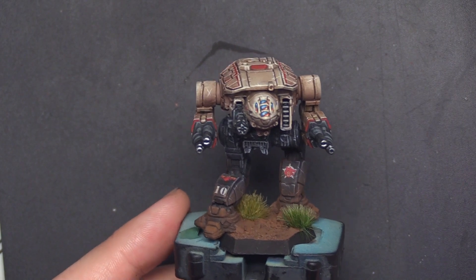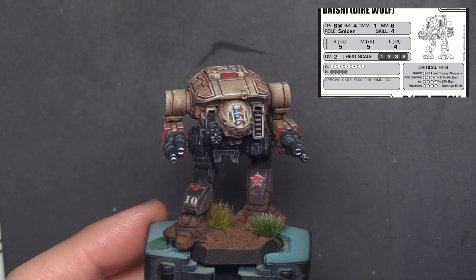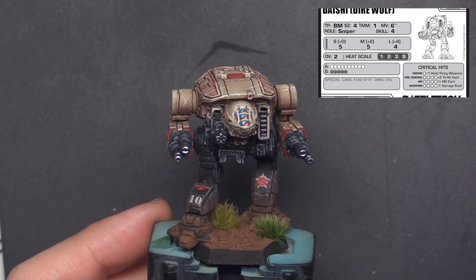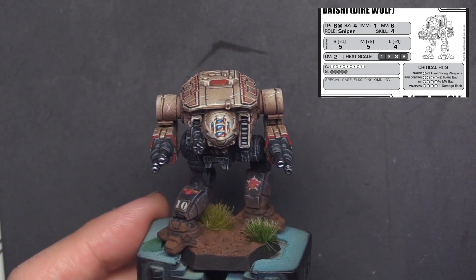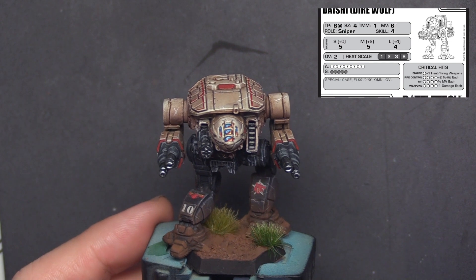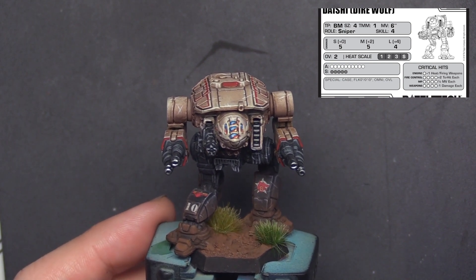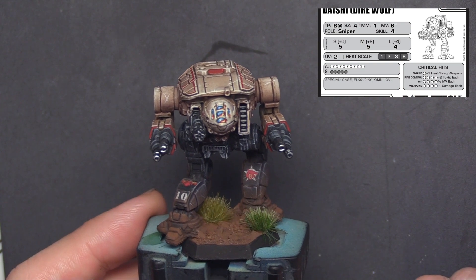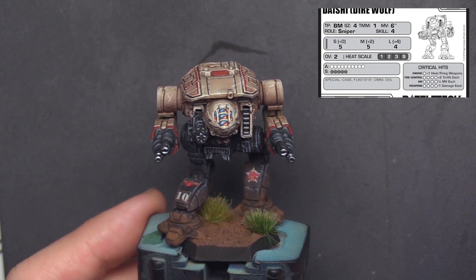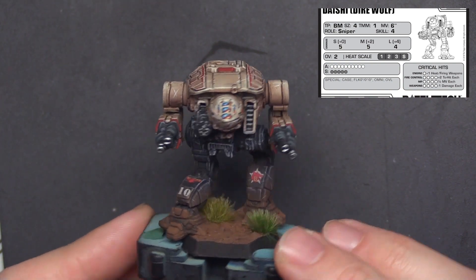The first Dire Wolf I want to talk about today is the Dire Wolf B, coming in at 51 points, usable by a variety of Clan factions. He's got 6 move and 1 TMM — 1 TMM isn't much. He's got 5/5/4 for damage and 15 HP. Special abilities include Case, Flak, Omni, and OVL. Flak and Case aren't going to come up much. Omni lets you mount battle armor. OVL is pretty nice because this guy's got overheat 2, which allows him to push his damage from 5/5/4 to 7/7/6 in a pinch — pretty nice.